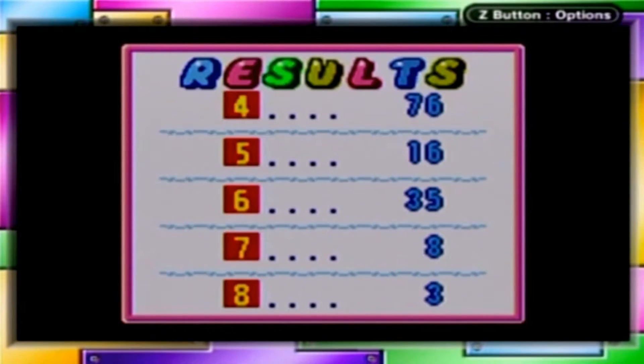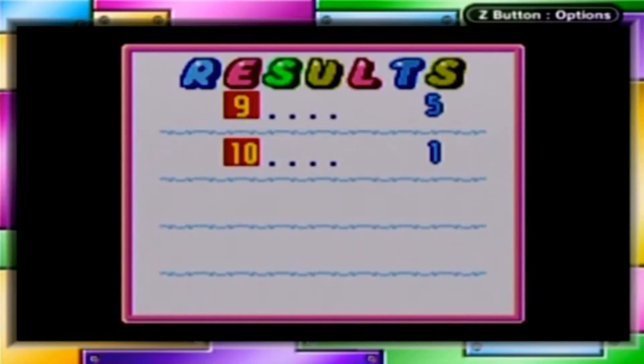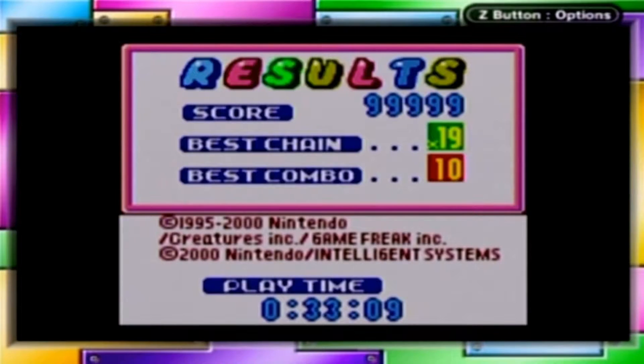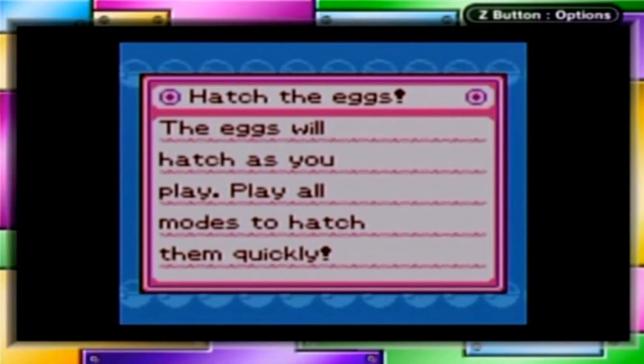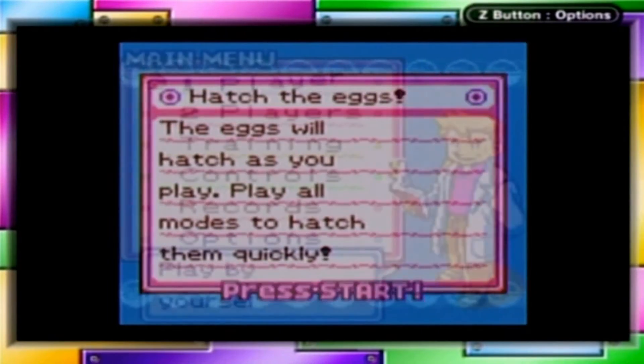That's pretty much going to be the formula you see in these jump cuts: me trying a mode in Marathon or Garbage — those are the two modes I play in. Shoot to score 99,999 points, skip the credits because we've seen them about a gajillion times. And of course, each mode has its own rewards, like this one talks about the eggs — and it doesn't lie. 'Play all modes to hatch them quickly.' Yes, you just have to keep playing the modes.